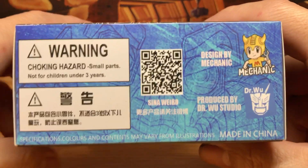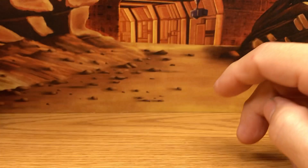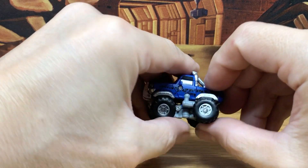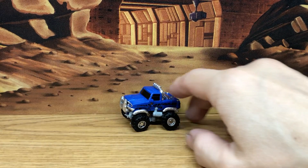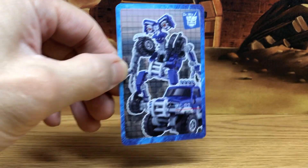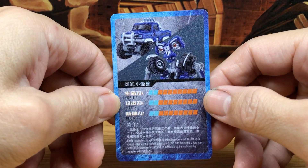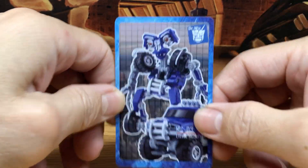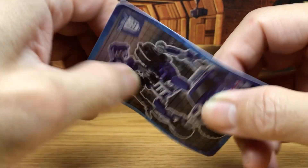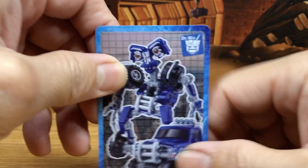The bottom of the box has a QR code you can scan, which I did refer to because this transformation is a little bit tricky and can get frustrating. Other things you get with this figure include a really nice collector's card, though there's no way to get all of the characters from the movie unless you buy the Takara version or other companies' versions.